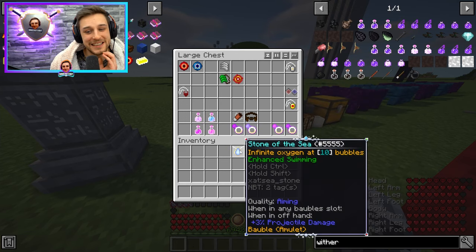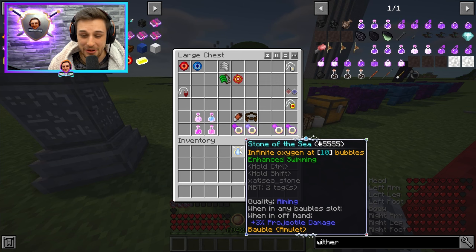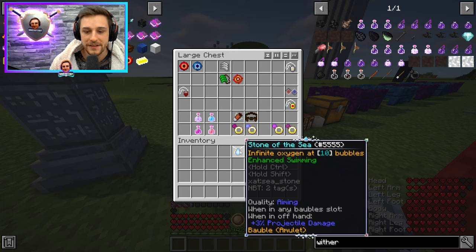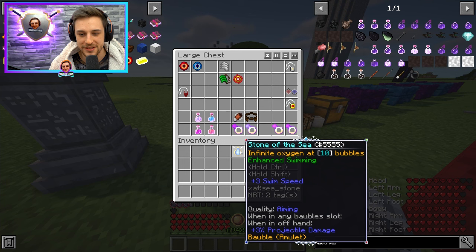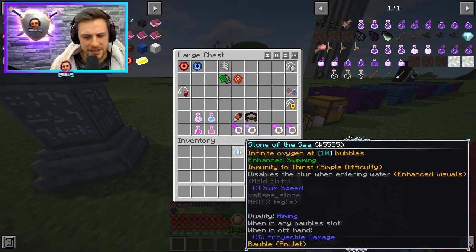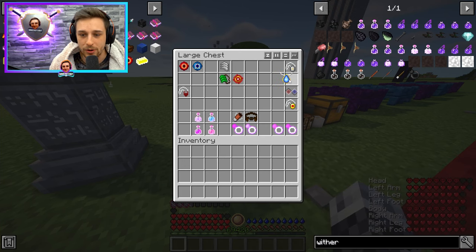The Stone of the Sea I don't really use personally. The only time I would use it is if I'm doing underwater dungeons — there's also a new blue Lycanite dungeon which is an underwater dungeon. Any underwater doomlikes or underwater Lycanite dungeons is the only time I would use this. It gives you extra swim speed, infinite oxygen as long as your oxygen is maxed when you go in the water, it enhances your swimming, and it gives you immunity to thirst. I believe it also disables parasites, so you can drink dirty water whenever you want. It also disables the blur when entering water.